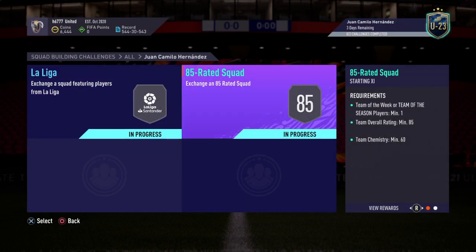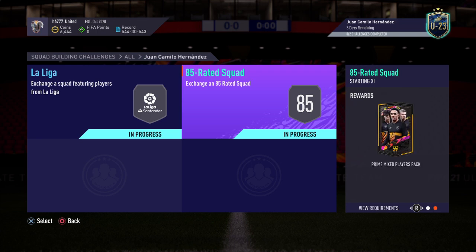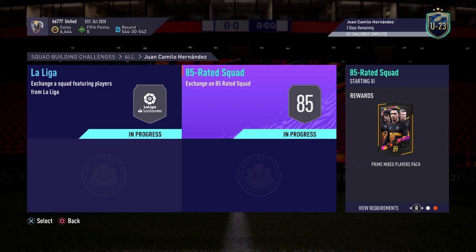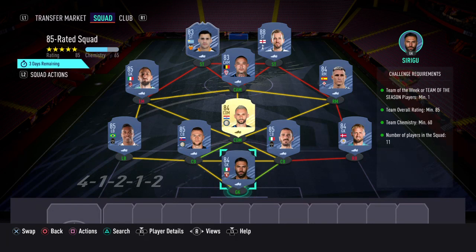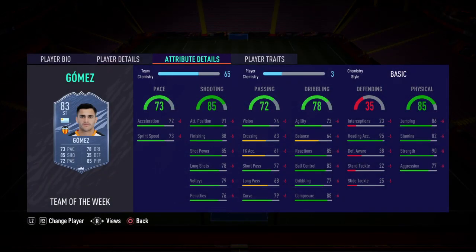The next SBC to complete is called 85 Rated Squad and for this one you get a Prime Mixed Players Pack. Requirements: Team of the Week or Team of the Season players minimum one, team overall rating minimum 85, team chemistry minimum 60, 11 players in the squad. Striker is Gomez — that's the Team of the Week card.